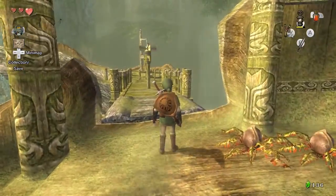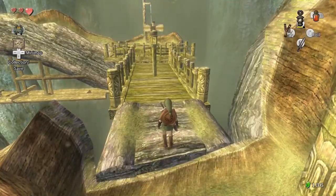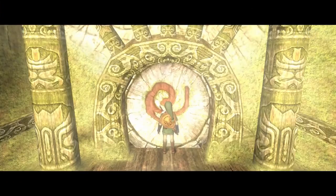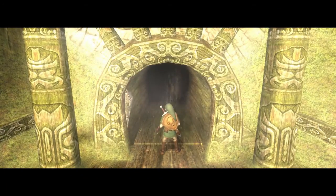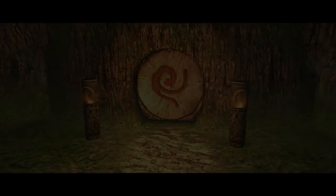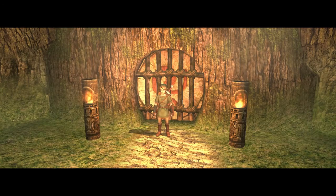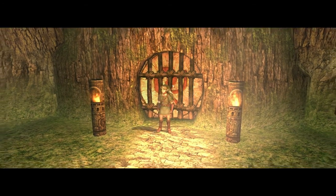There's another monkey over there — there is another monkey. I can't get over there though, because these are offset. I need the boomerang to be able to manipulate wind. I bet that silver baboon is right through here and has the boomerang. And we're probably about to fight him. I'll probably end this session after fighting the monkey. Since that closed behind me, I assume it is.